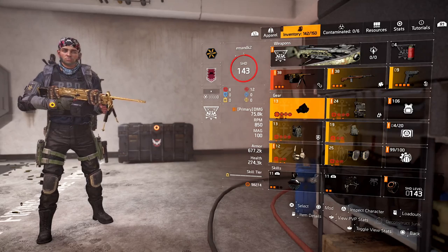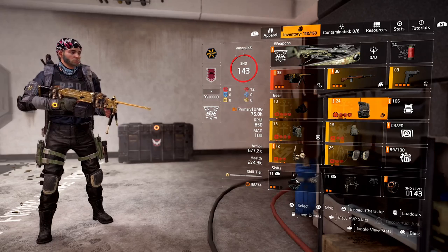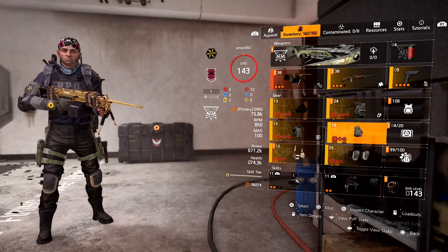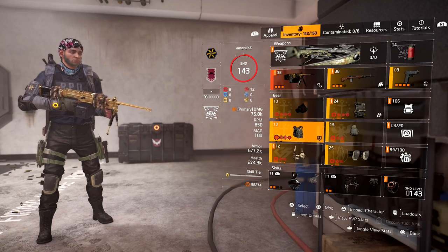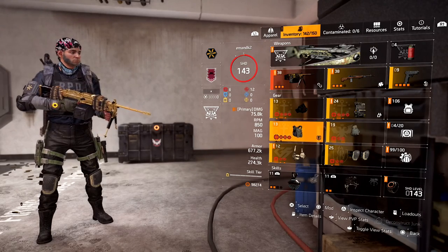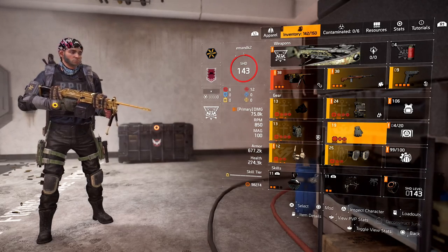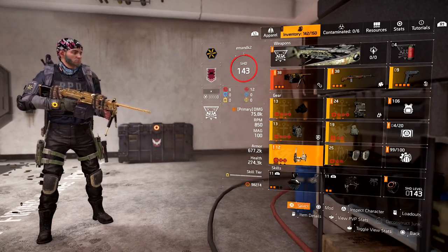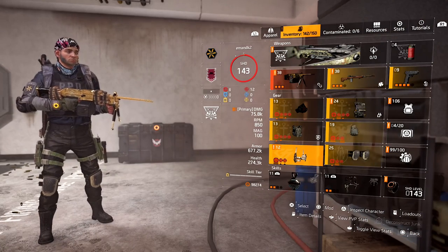Let's do a quick recap. We've used all three Providence pieces and gained all three bonuses. Now we have three slots remaining. Just make sure you're leveraging the right talents and the right brand sets. On my gloves I have a pair called the Petrov brand set gloves. I have a pair of knee pads from the Overlord brand set. And I have another one from Grupo Sombra, which is my holster from another brand set.